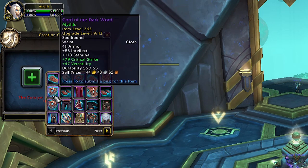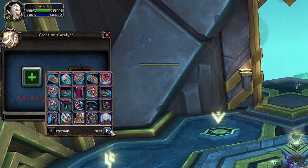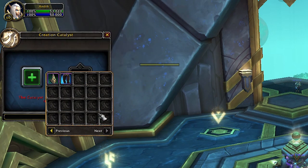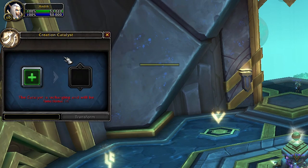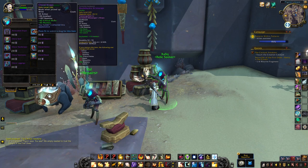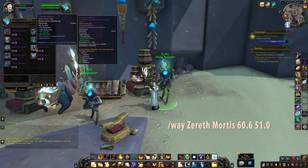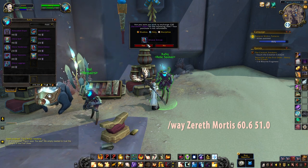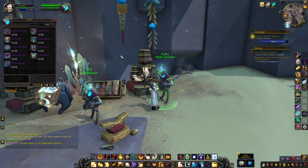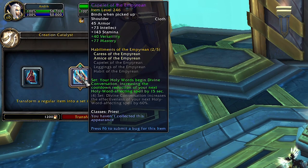If you mouse over the input window you will see what pieces you can use from your bags. They have to be from Season 3 activities — from the Sepulchre of the First Ones Raid, Mythic Plus, and PvP. You can also use the outdoor gear you can buy with Sandworn Relics in Pilgrim's Grace. Even if you are not a raider you can still get the pieces from the raid and complete your four-set that way.